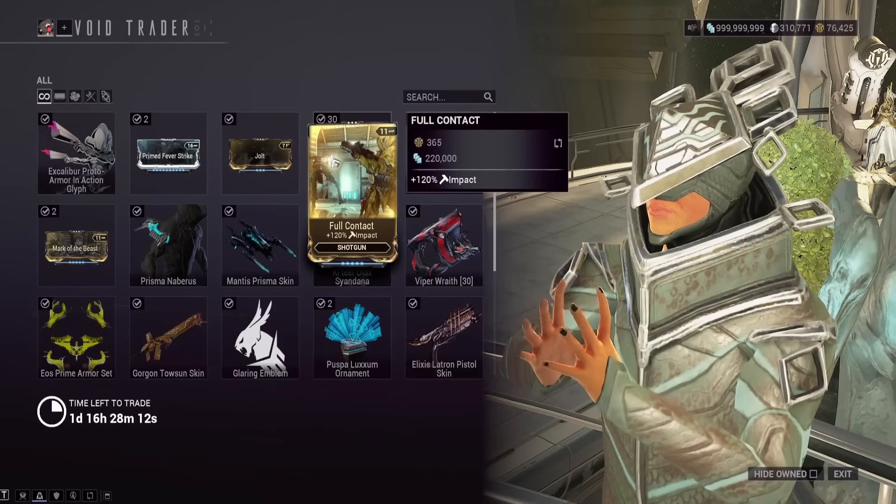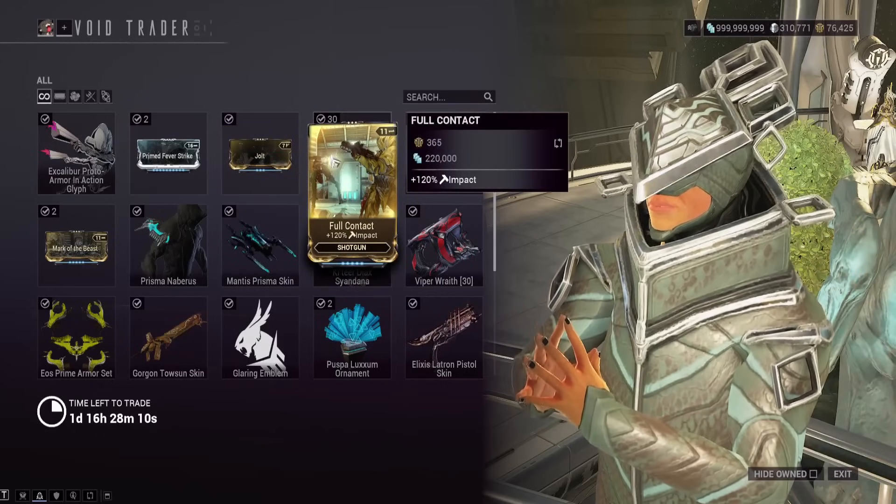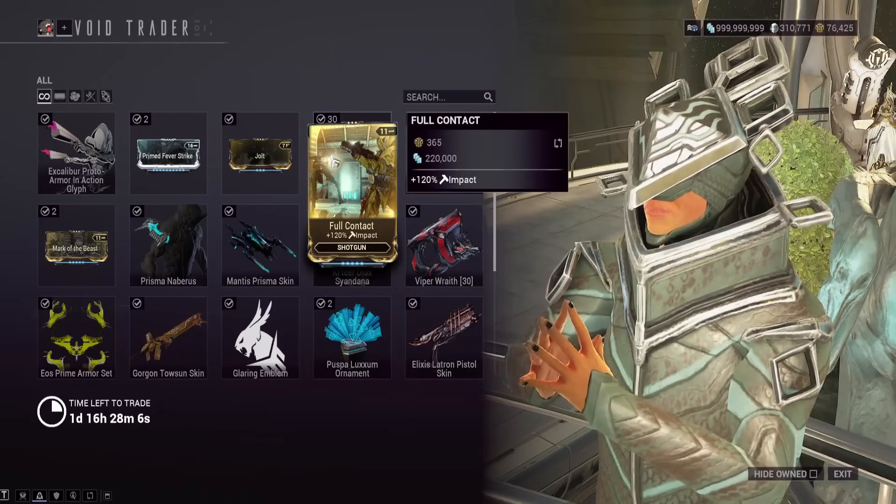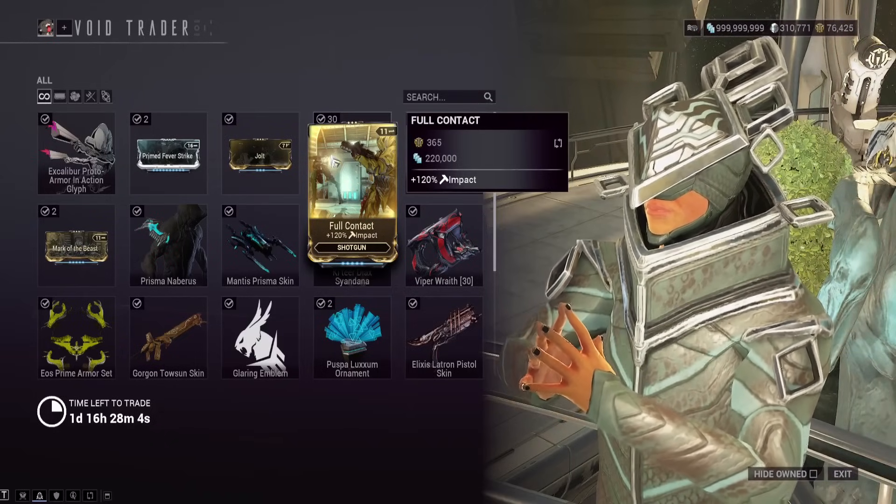Full Contact is Impact Damage for Shotguns — a mod that is literally never used, ever. I have 30 copies of it; I think it drops from Eidolons or something. A really, really bad one.